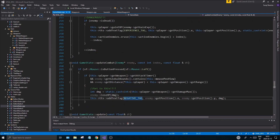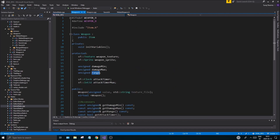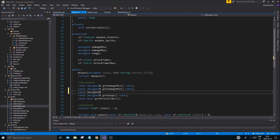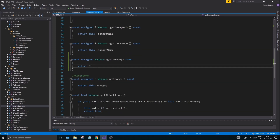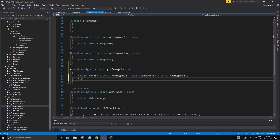One thing I wanted to change was the damage. I'm getting damage max here, but if we go to weapon.h, all we have is get_damage_min and get_damage_max. So what I want to do is make a const unsigned get_damage function, and this is going to randomize the damage for us. Let's go to weapon.cpp — this will use rand to randomize something for us. I changed a few things and I'm going to try to explain this as well as I can.